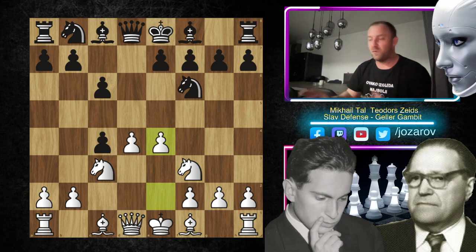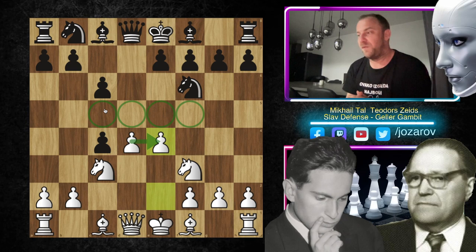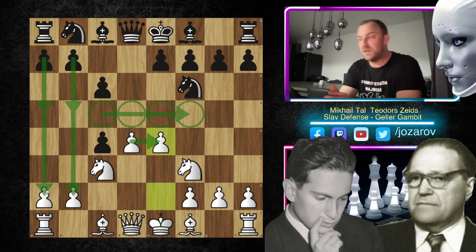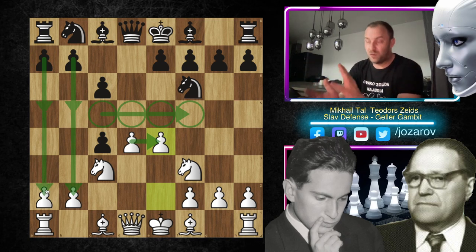The Geller Gambit is really wild. White has gained central control over these four squares, but black has a dominant position on the queen side — a four-versus-two pawn situation there. If you want to know more about the defensive strategies in the Geller Gambit and counterplay ideas from black's perspective, please watch my previous video in this series for better context.